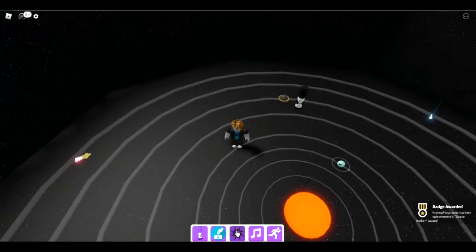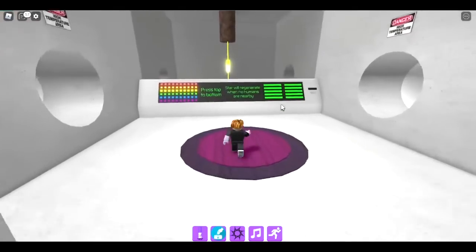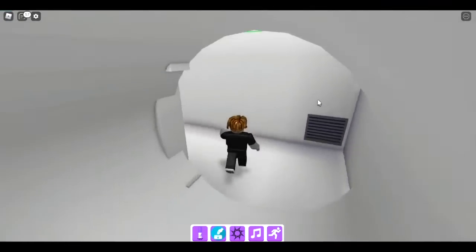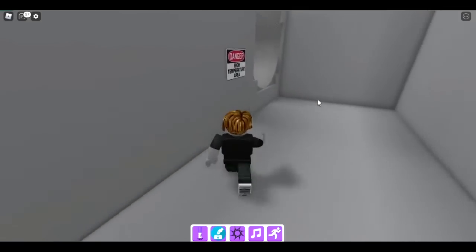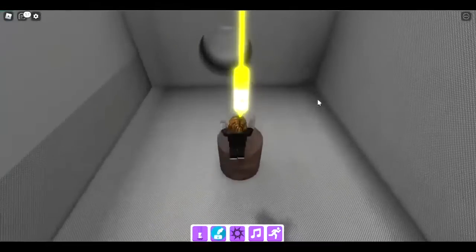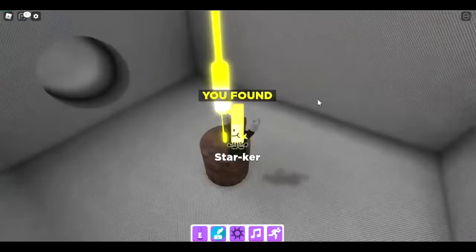The next one is the starker marker — go inside the testing device. Go inside here, go through here, then this way, into this place that says 'danger' but it's fine, and there's the starker marker.